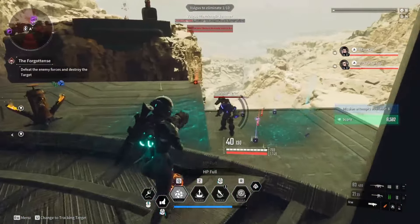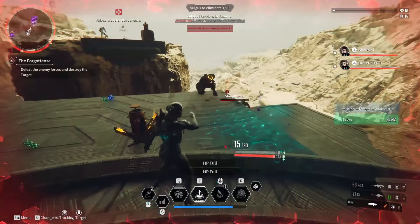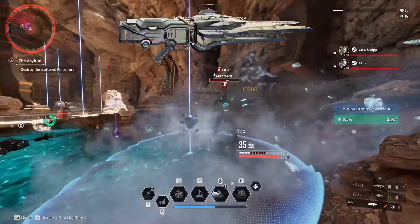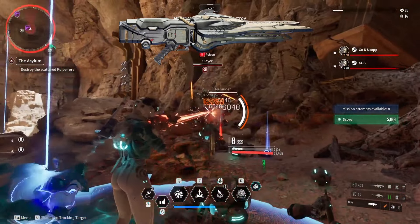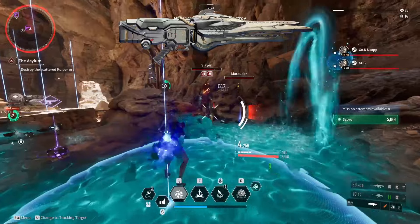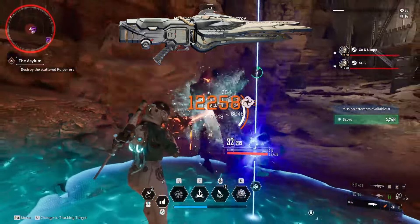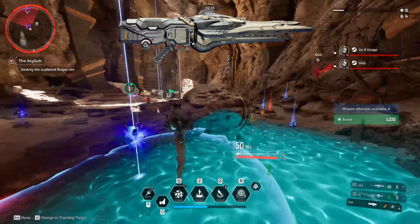The damage level starts dropping back down when you release the trigger. Also worth noting is that you get at least two damage indicators per ammo in the magazine, meaning you effectively have double the ammo shown. There is no damage fall off at range — instead, there is simply no damage at all after a certain distance, so staying within range is important.